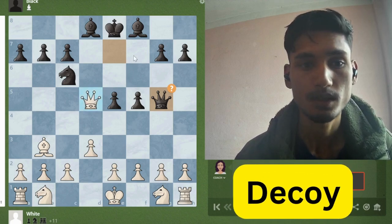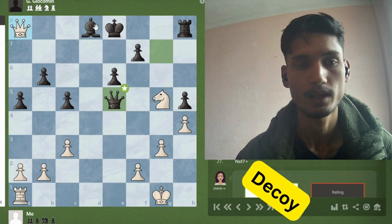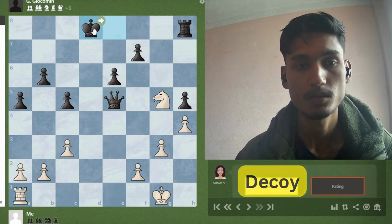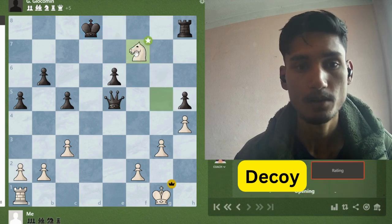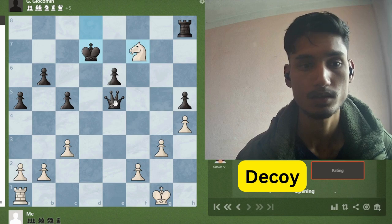Then white simply delivers checkmate from f7. In this example, white takes the bishop on d8, deflecting the king to move to d8, removing the defense from the f7 square, and then we simply bring our knight to f7 with check. Wherever he moves, we are going to take his queen next.